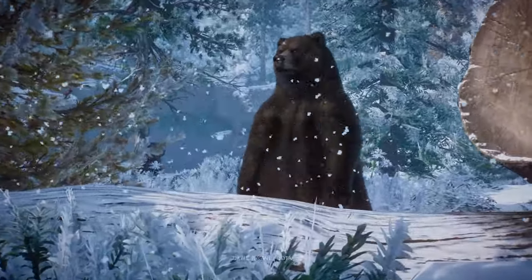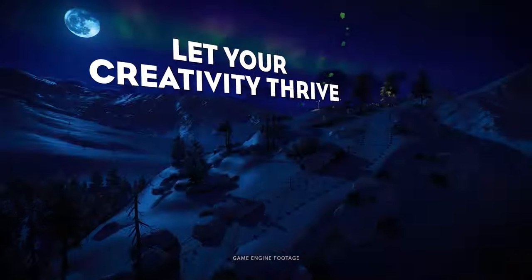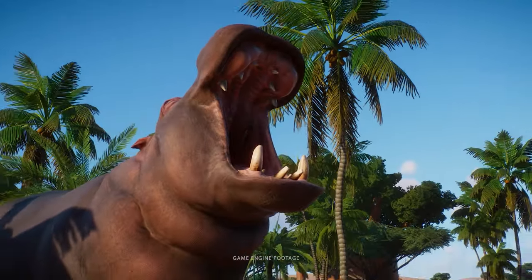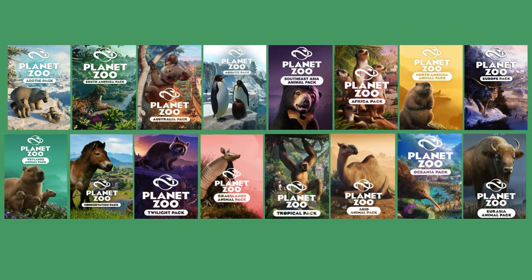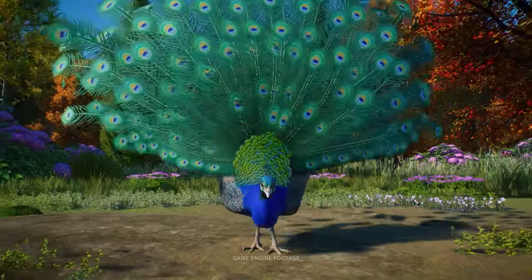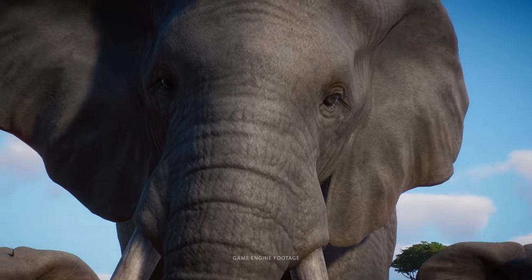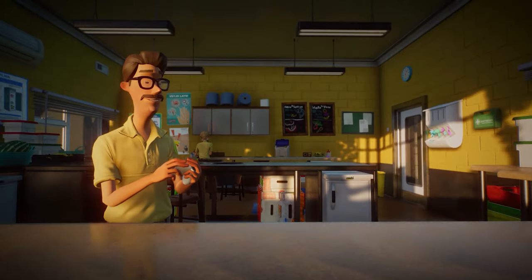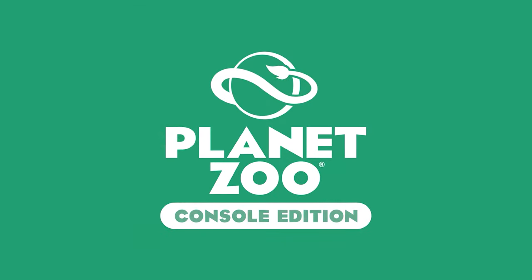The Planet Zoo Console Edition will be coming out on March 26th, but you can already pre-order it, and if you do you'll get three exclusive animals at launch: the Thompson's Gazelle, the Komodo Dragon, and the Pygmy Hippo — and I would really recommend pre-ordering because those are really solid additions. All the DLCs released for the PC version will also be available for consoles after launch, and you'll have to additionally purchase the season pass to have access to all the DLCs. All season pass content will be released by March 2025, coming out probably one by one.